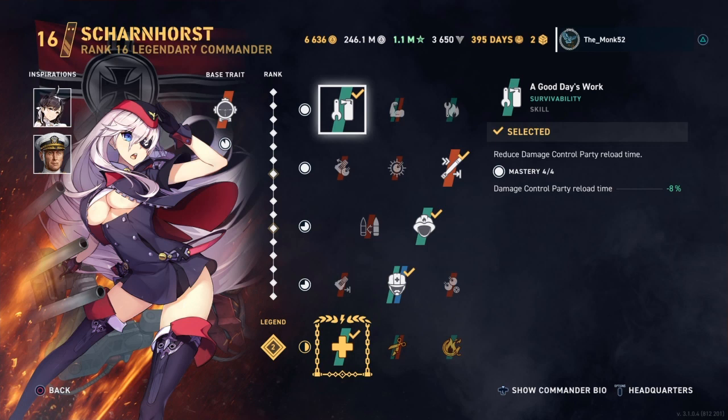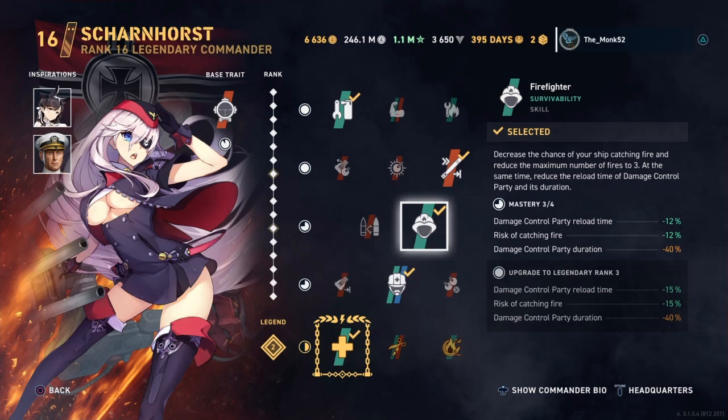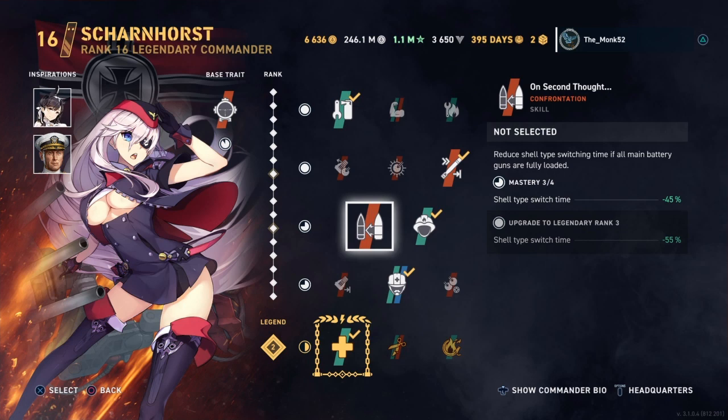Asher Lane's Iron Horse with the base tray of sniper dispersion. Good day's work here instead of brawler, because you should be running a sonar — we'll get more into that later. Damage to damage control reload time is better. Second skill: torpedo launch 100%, 12% extra torpedo range, and 5 knots additional speed, makes the Eugen a monster — a really purple style skill. Firefighter, again reducing fire chance to 3, reducing fire chance and further decreasing your damage control party reload time.